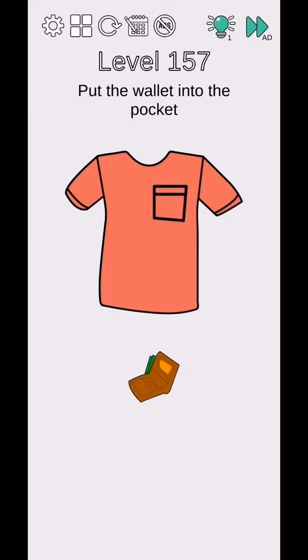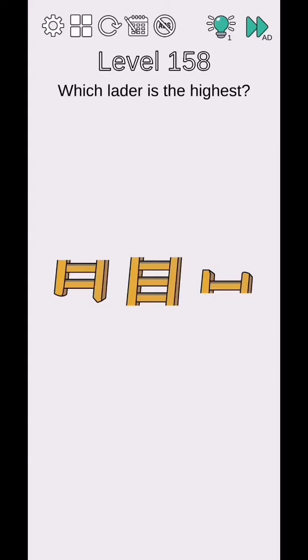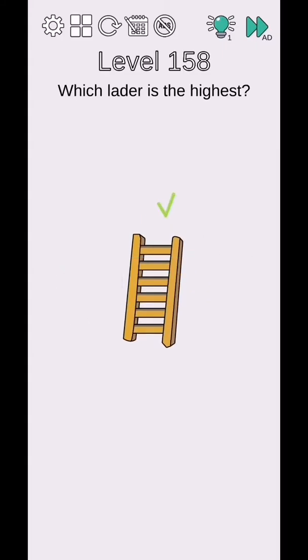Use two fingers - tap with one finger and the other finger to close this wallet, then add it to the pocket. They will complete. Level 158 - which letter is the highest? Move these letters like this and they will complete.